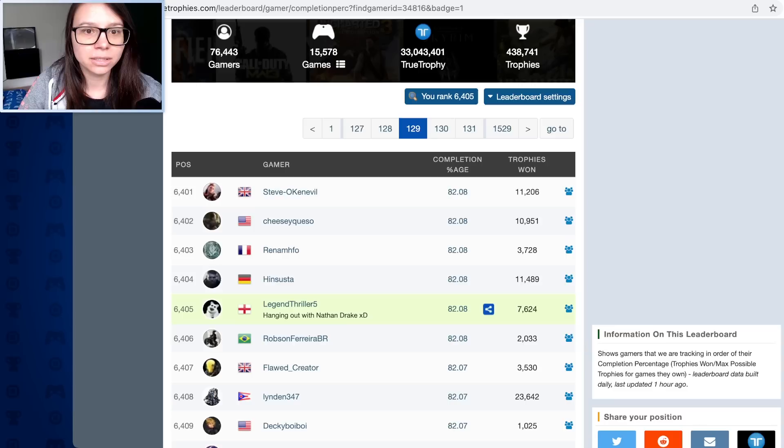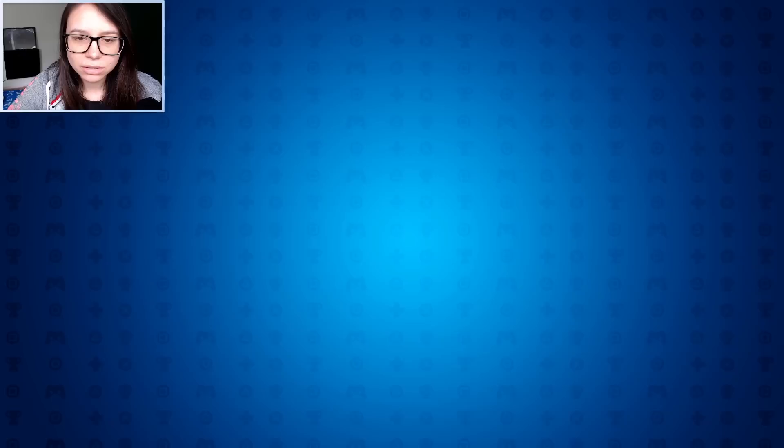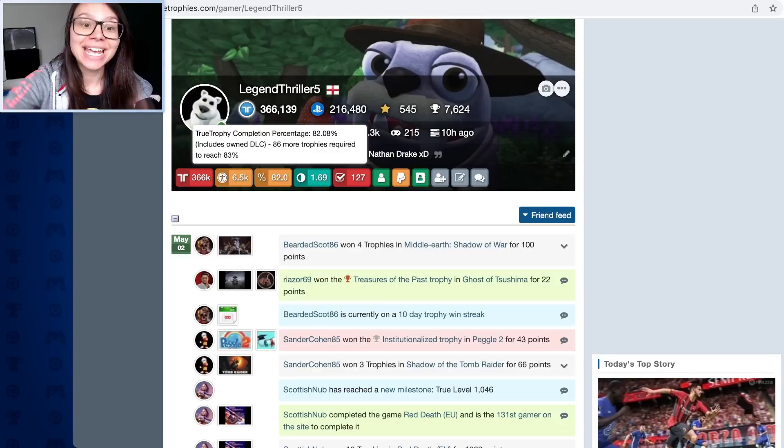I want to get to 85/75 percent. This is how it differs from PSN Profiles - on PSN Profiles it's calculating your percentage on all the games you own plus all the DLC packs. Here they are only counting the games you've actually bought DLC for, so you're getting a more accurate number based on the games you've actually played and the DLC you've actually earned. That is a very cool stat. So actually I can be proud to say my completion is about 10% higher than on PSN Profiles.